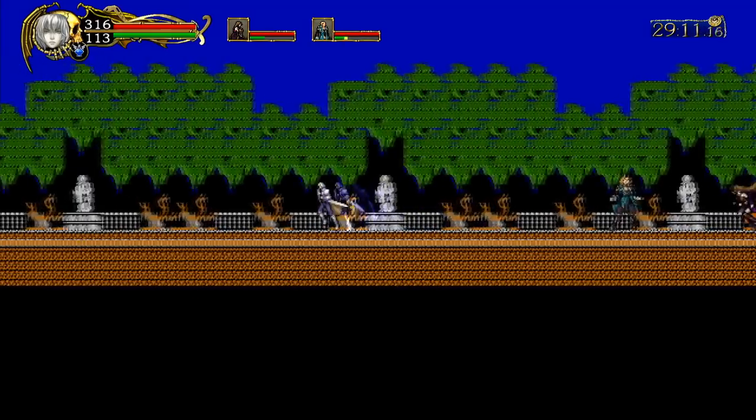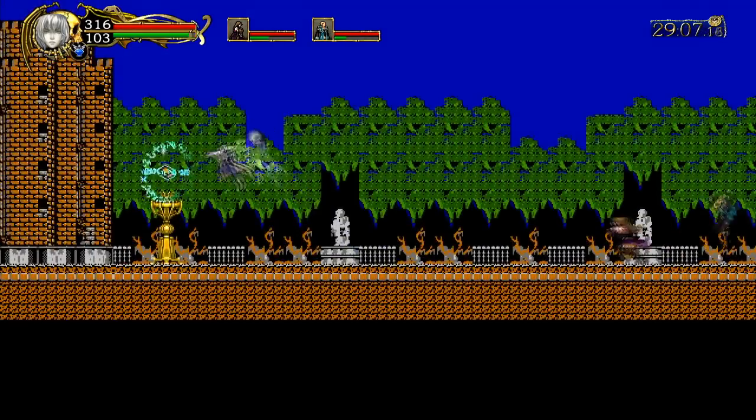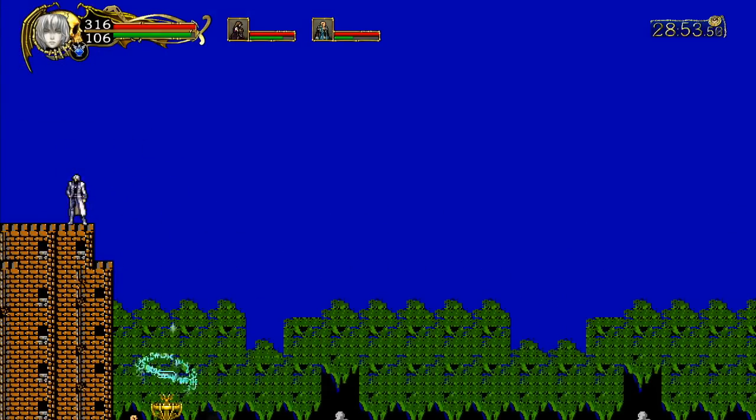What you will need to do is get on top of the tower. This can either be done by jumping on top of the player's head or by using the Yorick soul. Next, you're going to want to make sure Soma's right foot is between the first gap of the tower, and the left foot is just before the third gap.